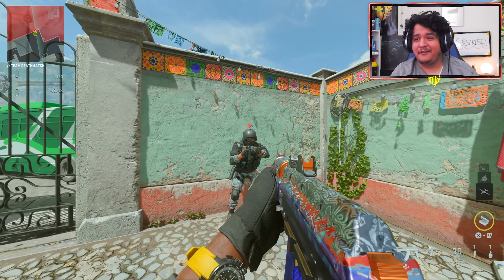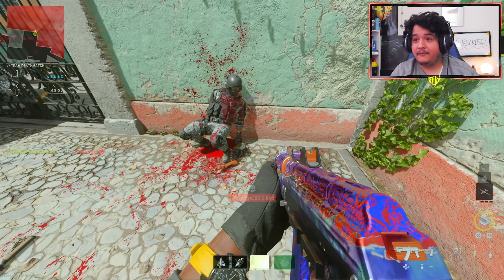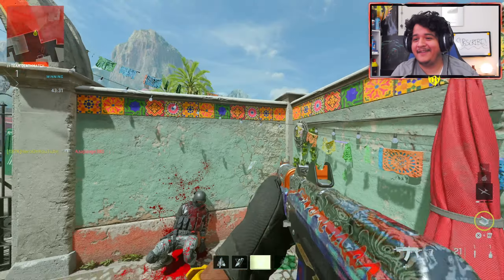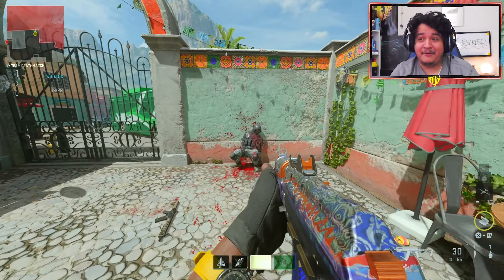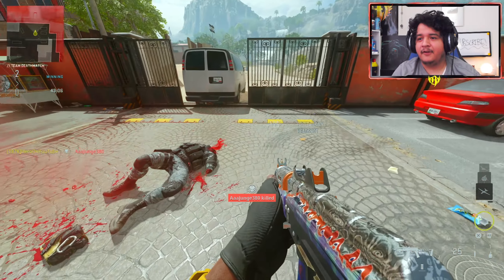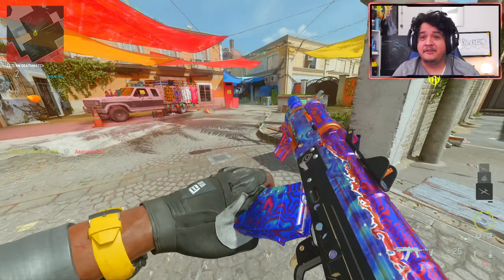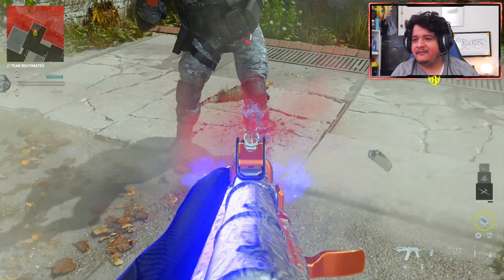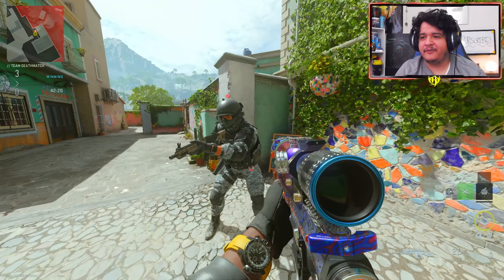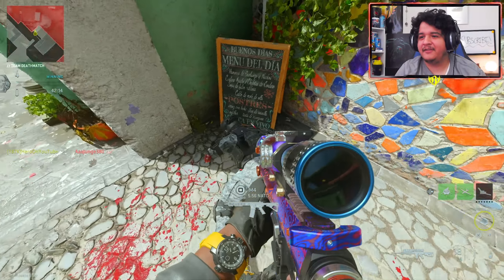Now let's check out how these tracers look on the opponents. That dismemberment effect is kind of crazy — he legit lost his arm. People wanted the dismemberment back, and it came back. Now if I aim towards his head, is he going to lose his head? Yeah, he straight up loses his head. So if you want to make them lose any sort of body parts, you can definitely do so with this dismemberment. You legit make them lose legs too — any body parts. And it works for the Tempest Torrent as well — he lost his arm right there.